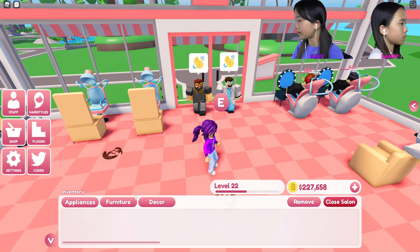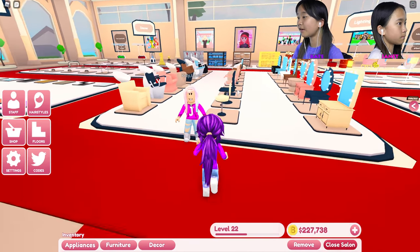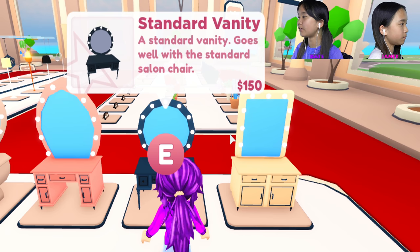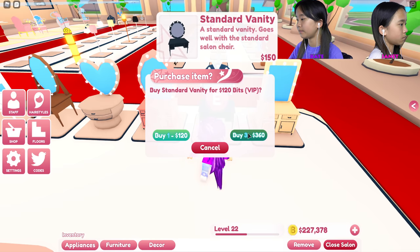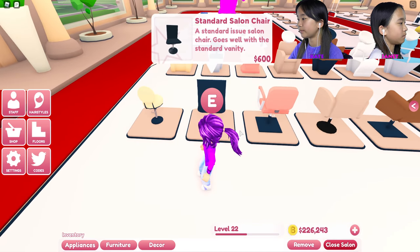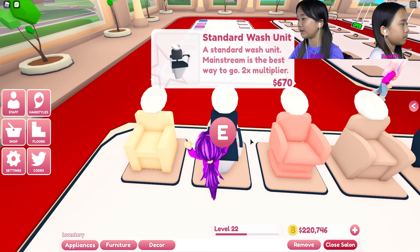I gotta go buy some more from the shop, so I'm gonna do that real quick. Going outside to the store — I'm gonna get some vanities. The standard vanity goes well with the standard salon chair. I'm buying nine of each so far.